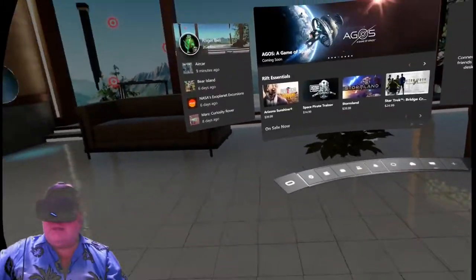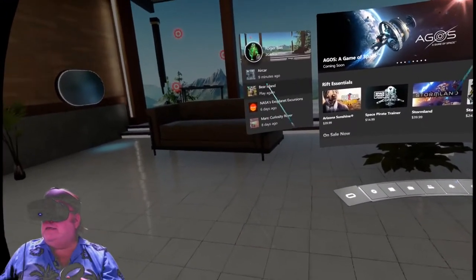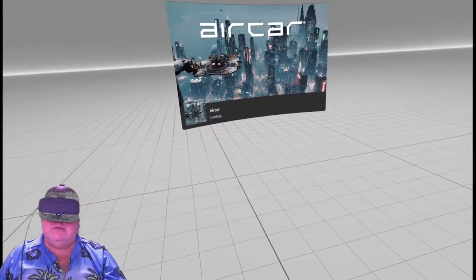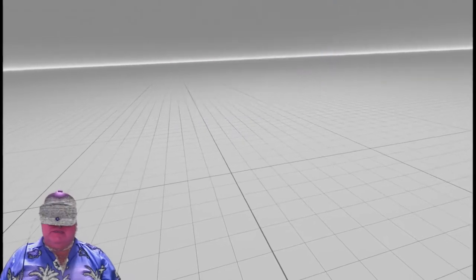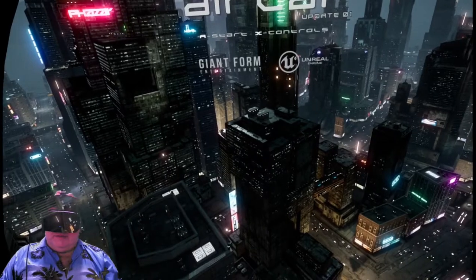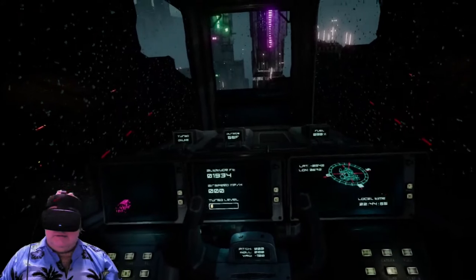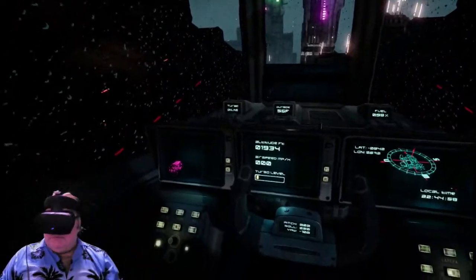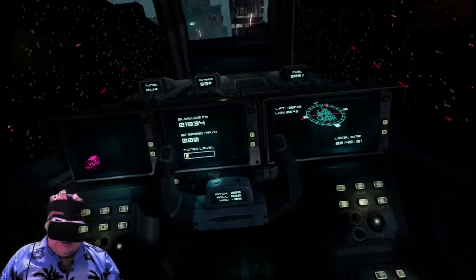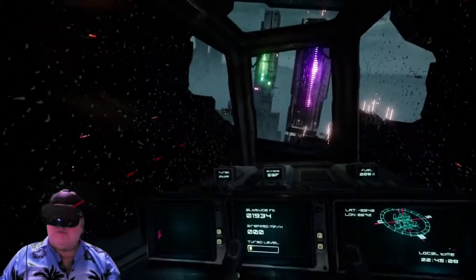I'm going to take another look at Air Car — I've been playing around with it a little bit more. This time we're going to try to get some altitude and explore. Let's get in there and turn off that music. We're at 98% fuel.